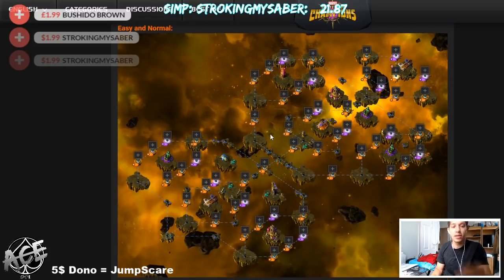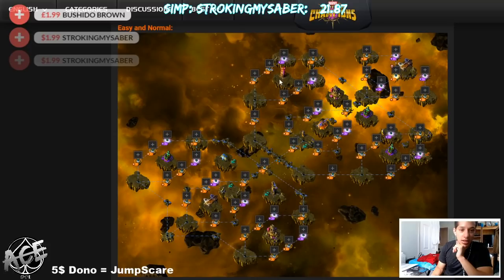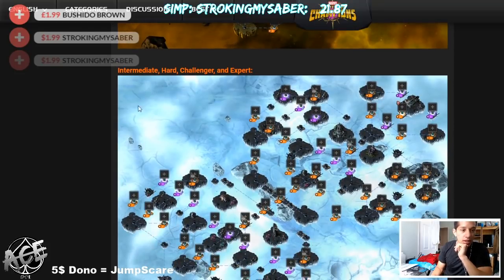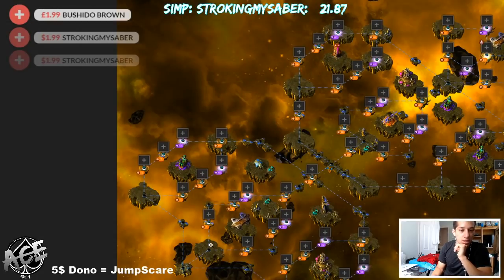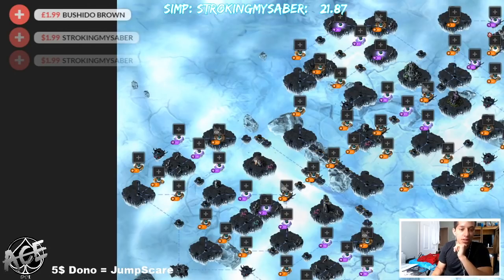The Easy and Normal map has six paths and looks like it still has the same number of mini bosses. Then we have the map that most people will be playing on, which has nine paths each. I actually have it pulled up right here. The Easy map has six fights per path plus their respective mini boss, and then here's the Intermediate, Hard, Challenger, and Expert map.